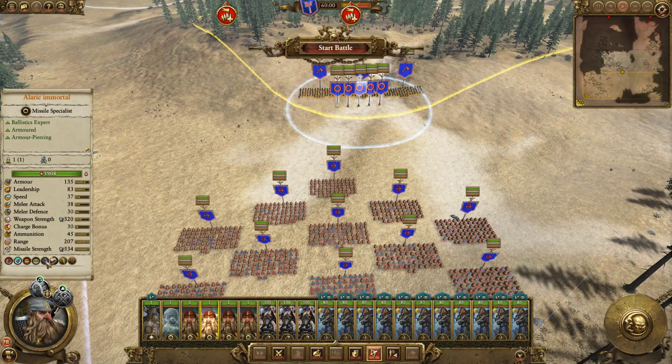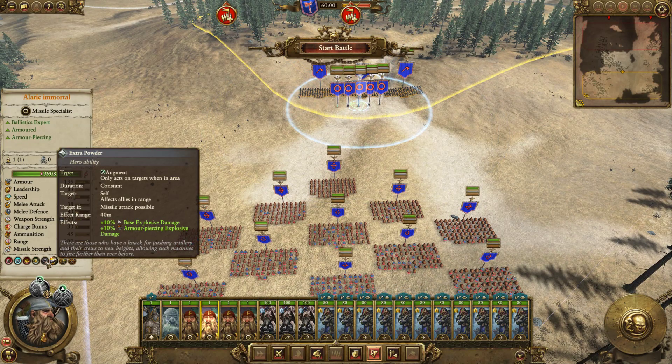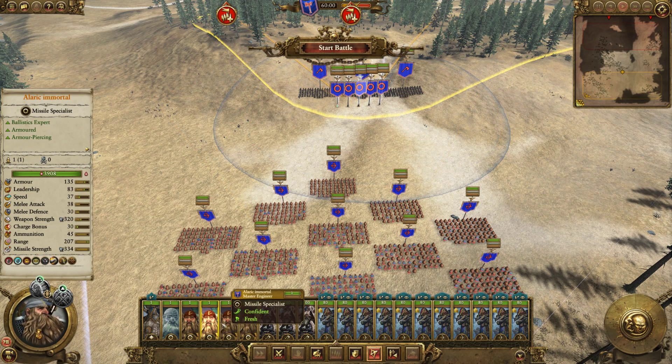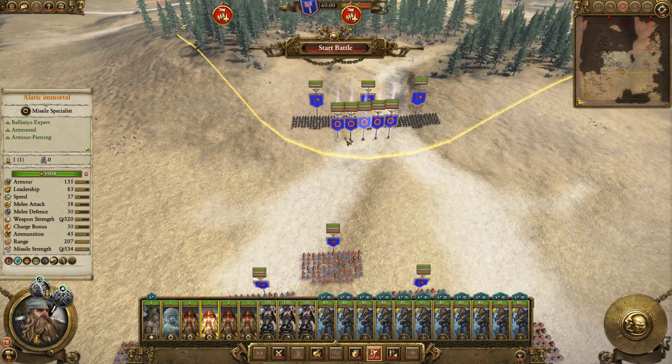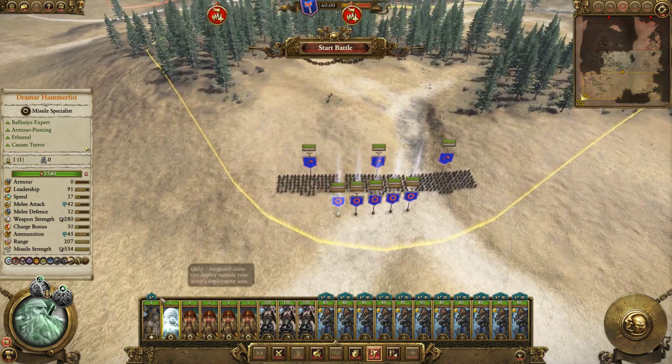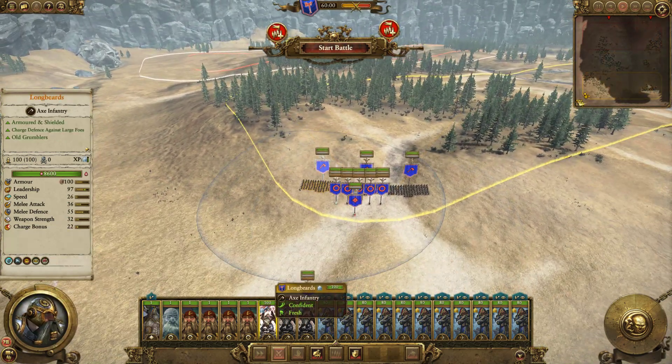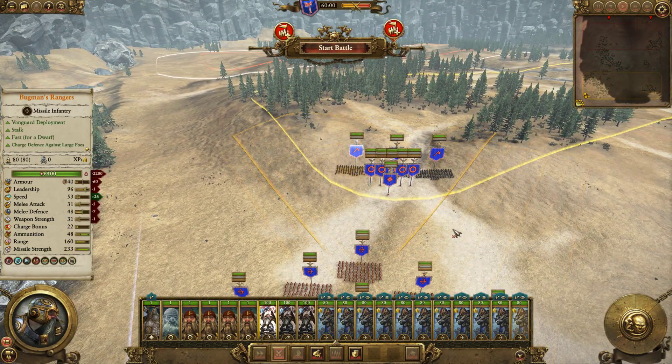They've also got that Black Powder ability, but that does no damage bonus for Bugman's Rangers — it's only for artillery. It'll still apply the buff, it just won't do anything. So they don't need to stand nearby it. I really don't think you need these Longbeards at all. More Bugman's Rangers would have been way better.